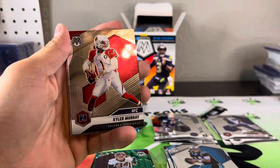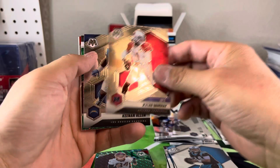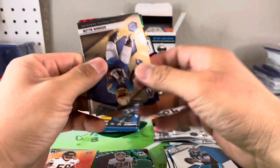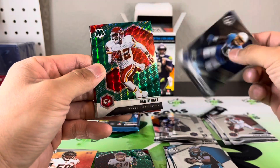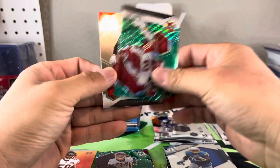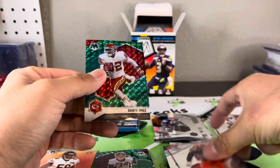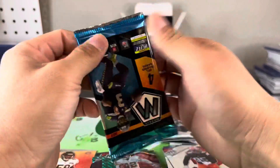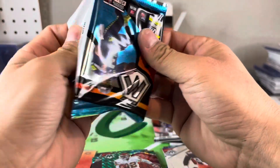Kyler Murray NFC, Keenan Allen, Dante Hall, and Miles Garrett. Oof. Alright, last pack — just need one card, one card.